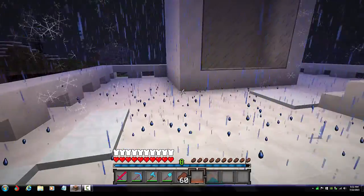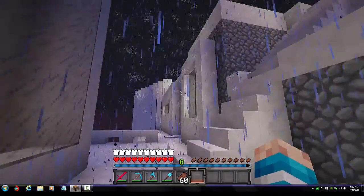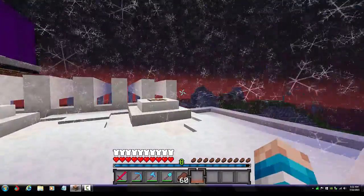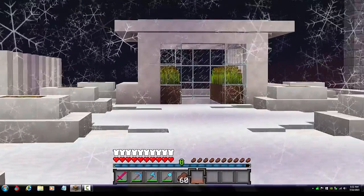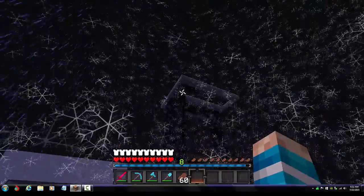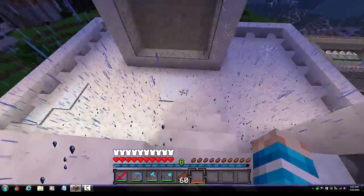Here's the roof access — it's snowing and raining right now. Here's the grinder; they come down and fall. You'll get a better look at that when we go downstairs. On the roof we have the wheat farm right there, and a failed part of the gold farm.